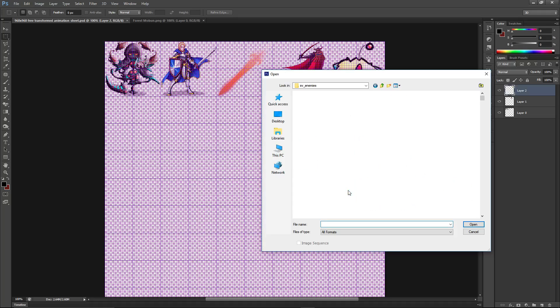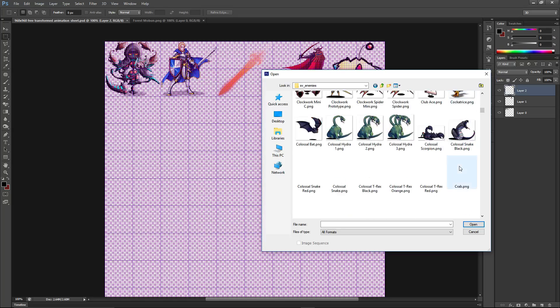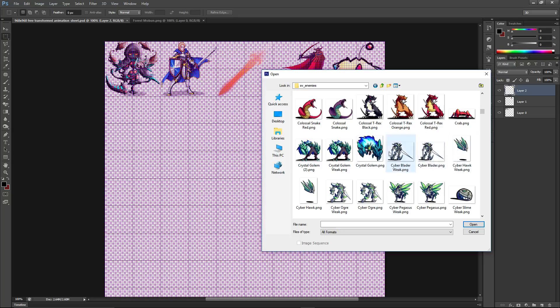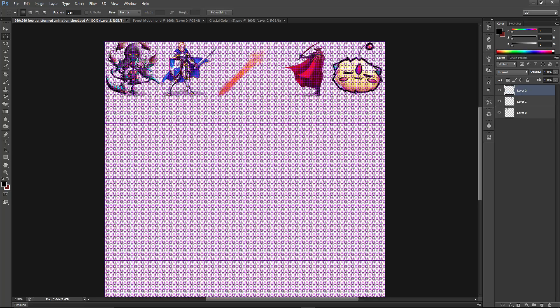Let's go to Side View Enemies and find a piece of art. We'll take whatever PNG file we want and open it up. Let's get the Crystal Golem — so we'll bring him in. We're going to take the Rectangular Marquee Tool, highlight everything, and press Control-C to copy that selection.